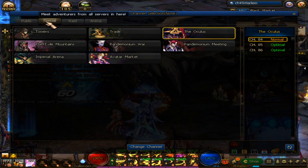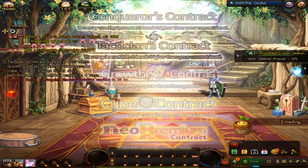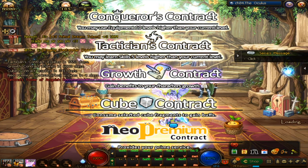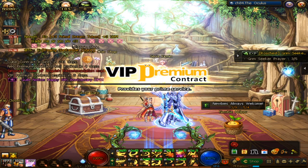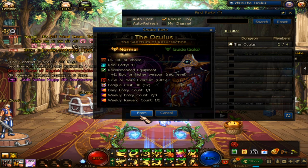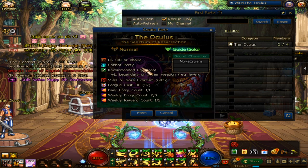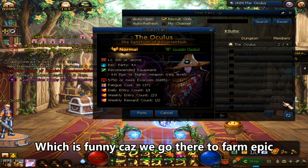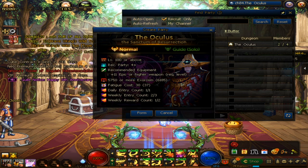There is another place you need to farm — it's in a special channel called the Oculus. You can check out my Oculus guide video to learn the gimmicks. You can choose to do guide mode or normal party with others. Oculus can be done with full legendary gear, but you will have a hard time getting into a party — people expect you to have full epic gear. From Oculus, you have a chance to get epic and mythic.